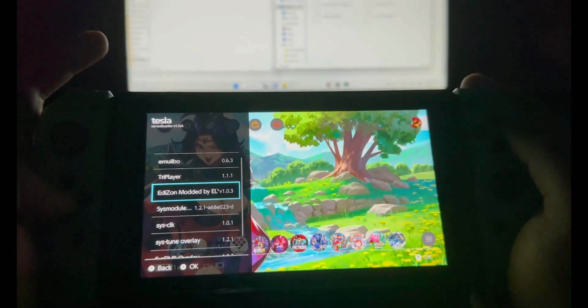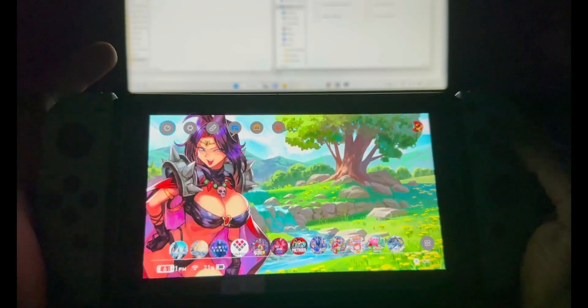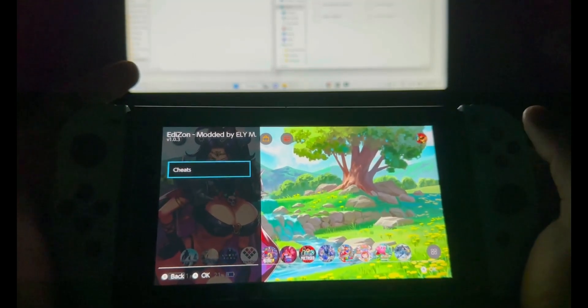This is the one that we need to try out — let's go ahead and hit A. And perfect, as you can see, EdiZon is working fine. You can load up cheats and everything.